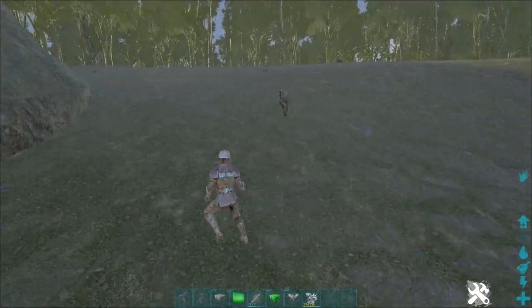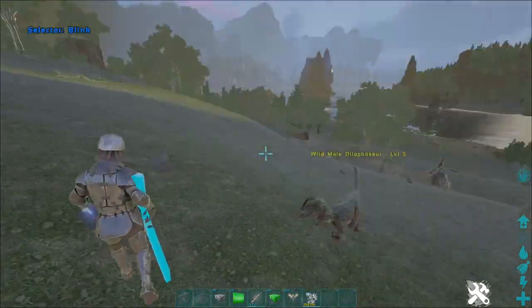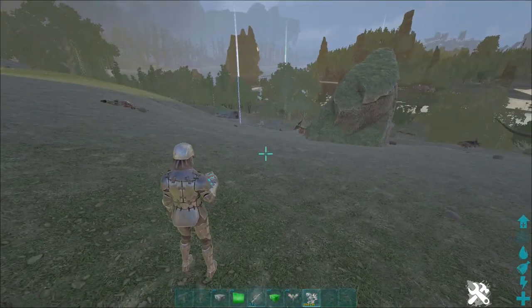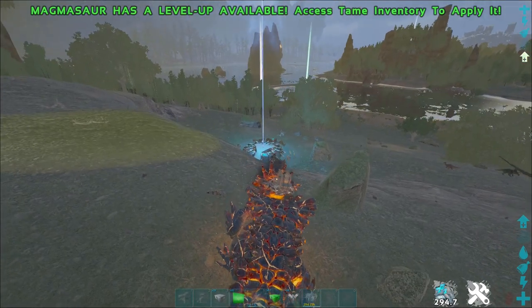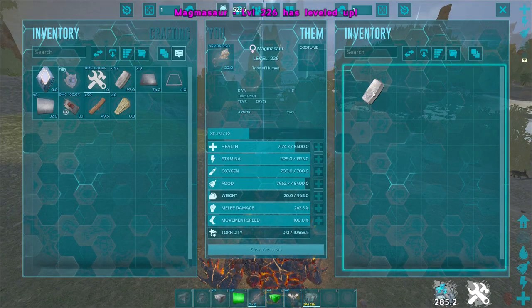That was actually destroying a lot of bases, so Wildcard figured out that people could soak bases insanely fast because a single lava rock breaks into like 20 fragments or something, and the turret would drain insanely fast by shooting those. So Wildcard patched that, and turrets right now no longer shoot the shards that come out from the actual lava rock.